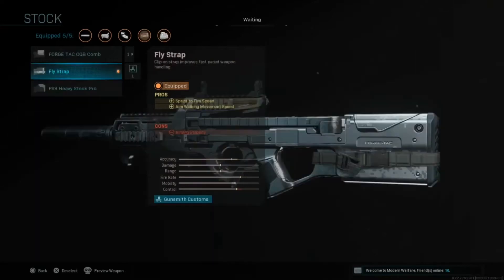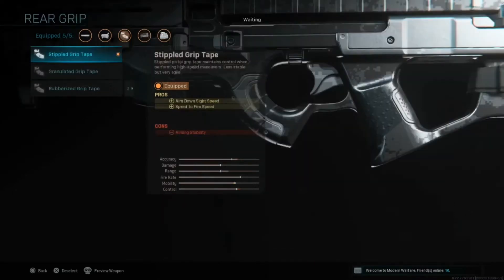Then for the stock we've got the fly strap, which gives sprint-to-fire speed and aim-walking steadiness. And then for the last attachment we've got the Stippled Grip Tape for aim-down-sight speed and sprint-to-fire speed.